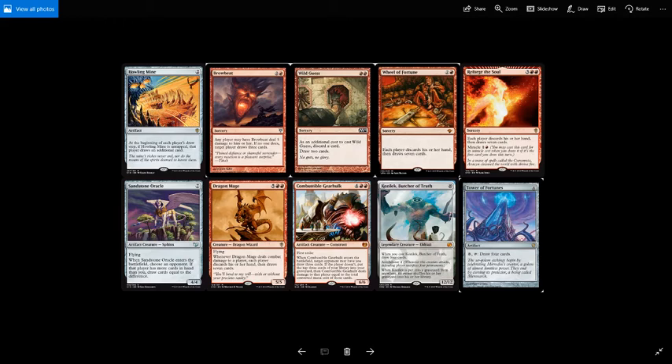Then we have creature-based draw effects. Sandstone Oracle costs 7 for a 4/4 artifact creature sphinx with flying. When it enters the battlefield, choose an opponent. If that player has more cards in hand than you, draw cards equal to the difference. So if you've got no cards and an opponent has 4, you draw 4. The best use is targeting the player who has a Reliquary Tower and 15 cards in hand — then you draw 15.